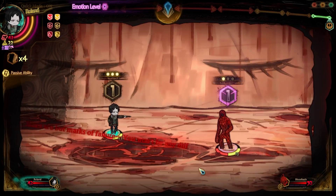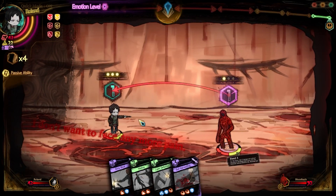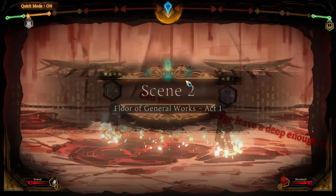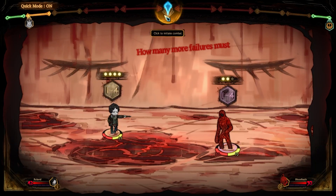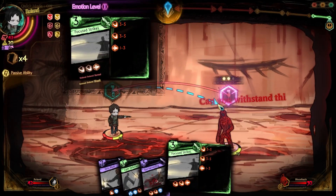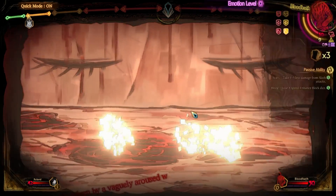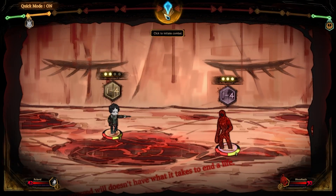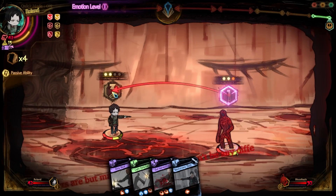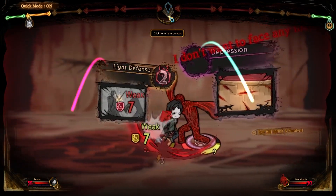You unlock boss fights at certain progression thresholds — they are the gatekeepers to raising the level of each floor and unlocking more content. While normal enemy encounters play out like standard RPG design, the boss fights are more puzzle-oriented, focused on specific rules and abilities. You basically have to approach each fight like a puzzle, knowing which character to bring and what moves to use, because if you don't, the bosses will wreck you.